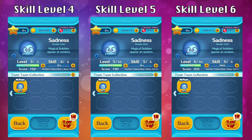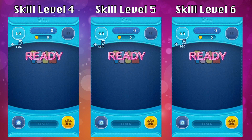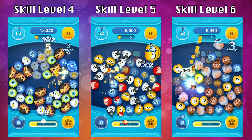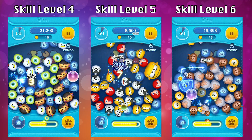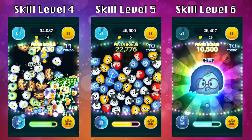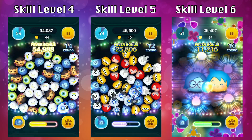At skill level 4, you're going to get 3 of the yellow and blue bubble with a blue bubble. At skill level 5, you're going to get a total of 5 bubbles — 3 of the yellow and blue bubble with 2 blue bubbles. And then finally at skill level 6, you're going to get 4 yellow and blue bubbles and 1 regular blue bubble.